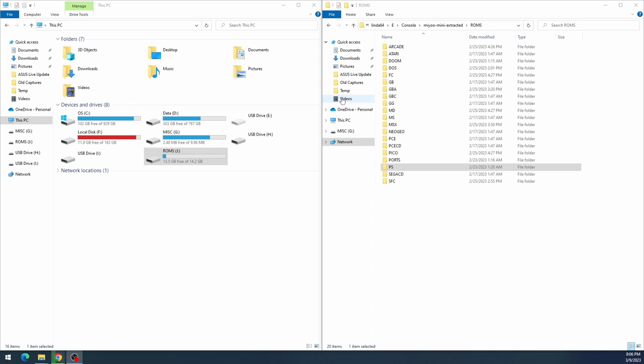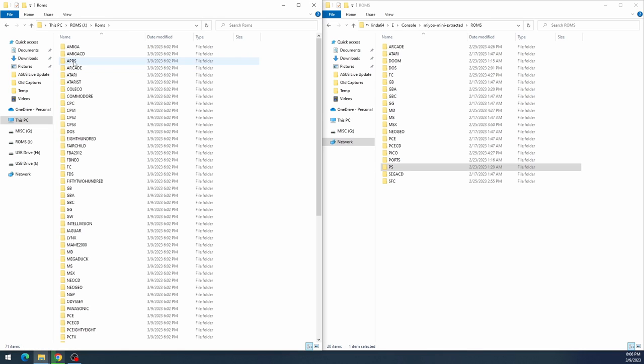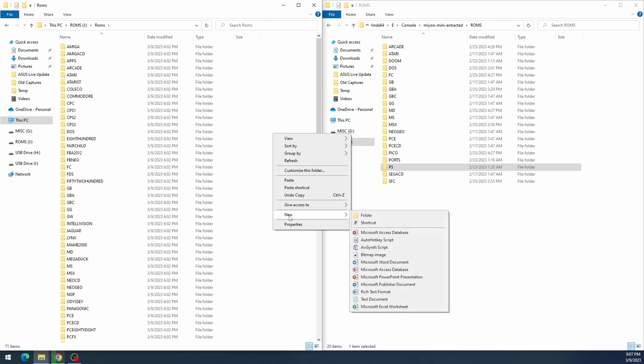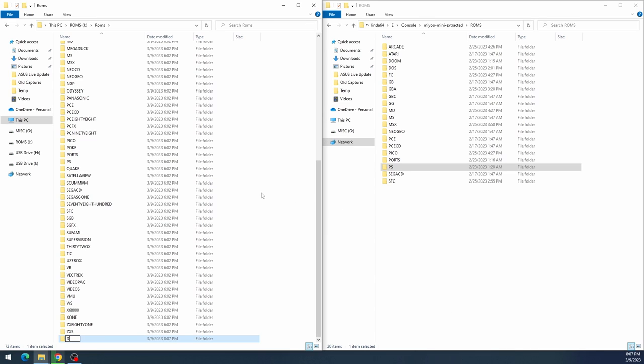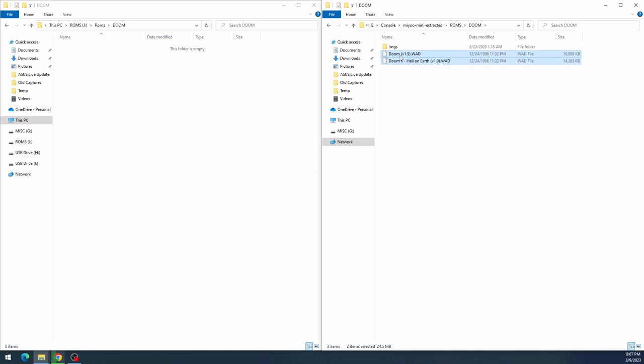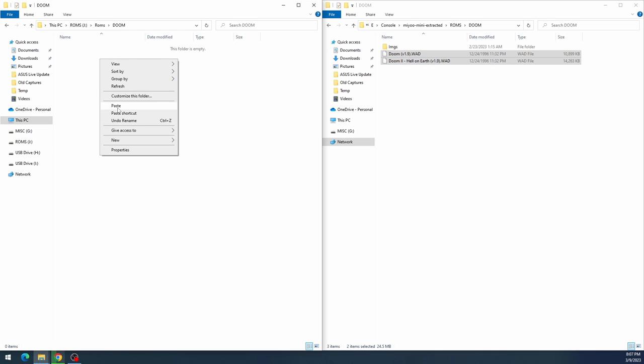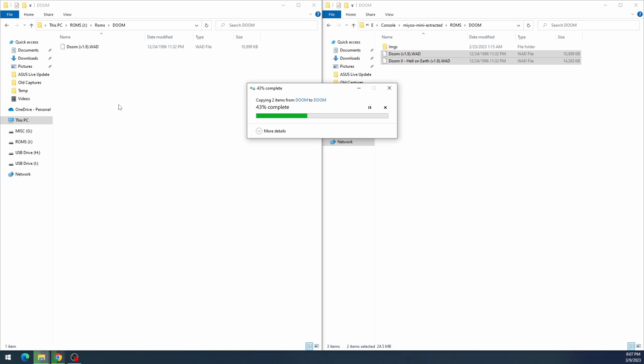First on the docket, we're gonna get Doom running. On the computer, go to the SD card, open the ROMs folder, and since Doom doesn't have a folder yet, create a new folder and name it DOOM in all capital letters. The Doom emulator requires WAD files, which you can find by searching online. Go ahead, get the Doom WAD files and copy them over to the DOOM folder you created.